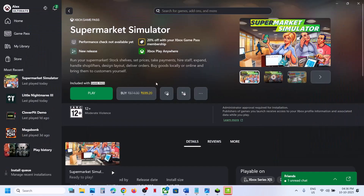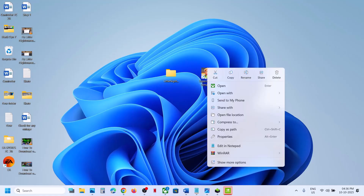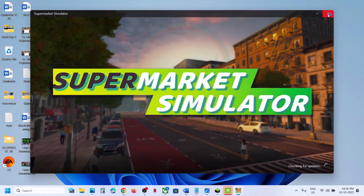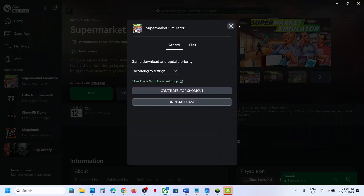Still not working? The next step is to create a desktop shortcut and launch the game using it. Click the three dots, Manage, go to General, and click Create Desktop Shortcut. Go to the desktop, double-click the shortcut, and try to launch the game from there.